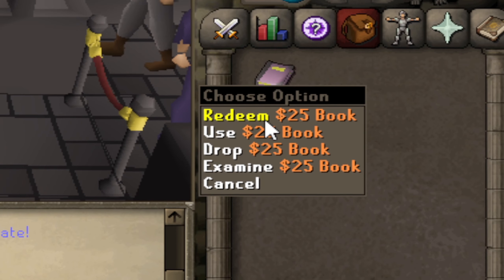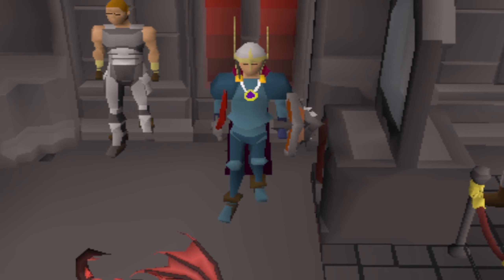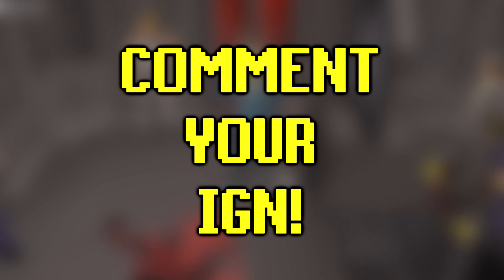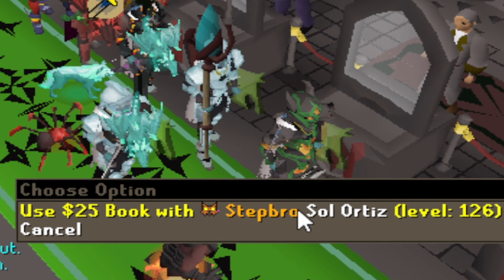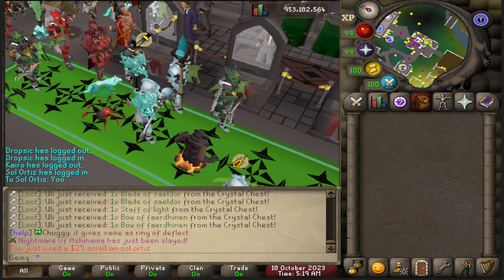I'm also giving away a $25 book to one lucky winner. If you want a chance at winning, all you have to do is comment your in-game name and I'll pick the winner in a few days. A quick shout out to Ortiz for winning the last episode's giveaway — they're AFK right now but I went ahead and put the book in their inventory so they'll definitely be getting it when they come back.